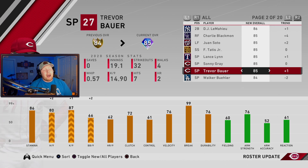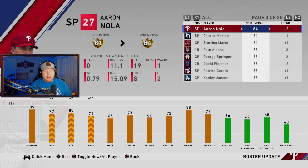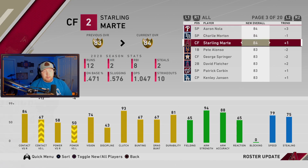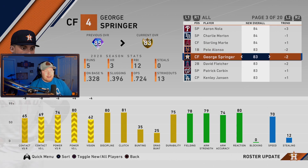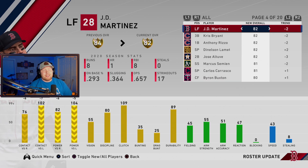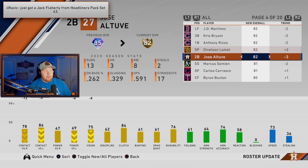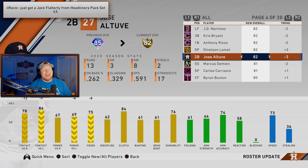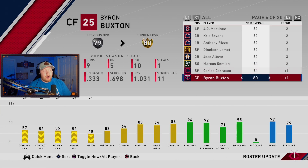Walker Buehler gets a downgrade — he is now a gold. Aaron Nola jumped from an 81 to an 84. Charlie Morton got a downgrade to a gold. Starling Marte up to an 84. Pete Alonso downgraded from a diamond to a gold — I think this actually makes his card better because he's going to be insane in Battle Royale now. Springer got downgraded to a gold. David Fletcher up to an 83. Patrick Corbin up to an 83. Kenley up to an 83. JD Martinez downgraded — actually got a hit on everything to do with hitting. Chris Bryant down. Rizzo down. Lament up. Jose Altuve fell from an 85 to an 82 overall — that's tough. Not a diamond anymore.